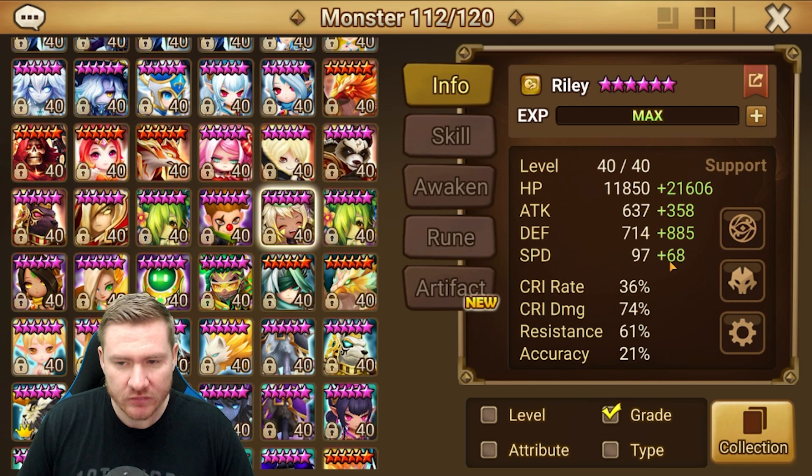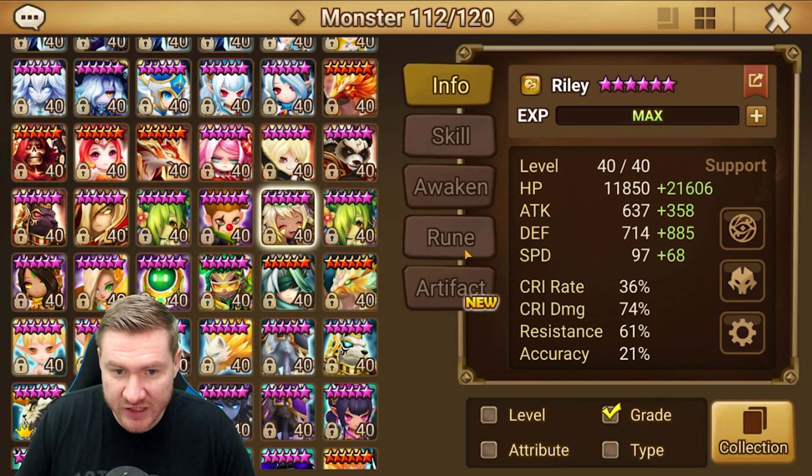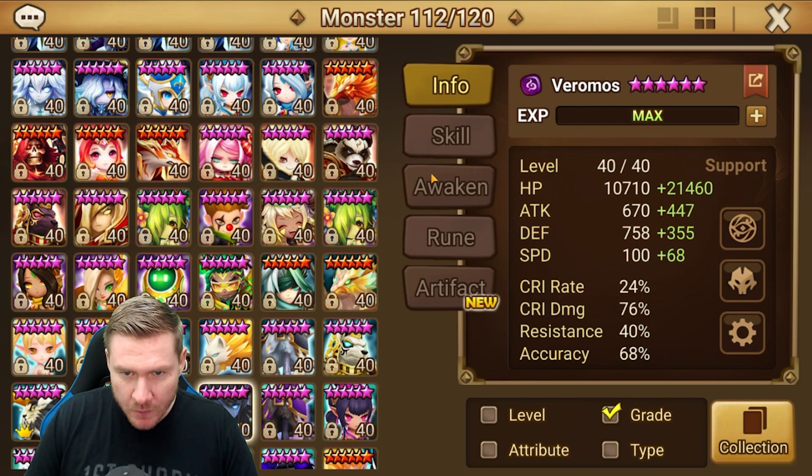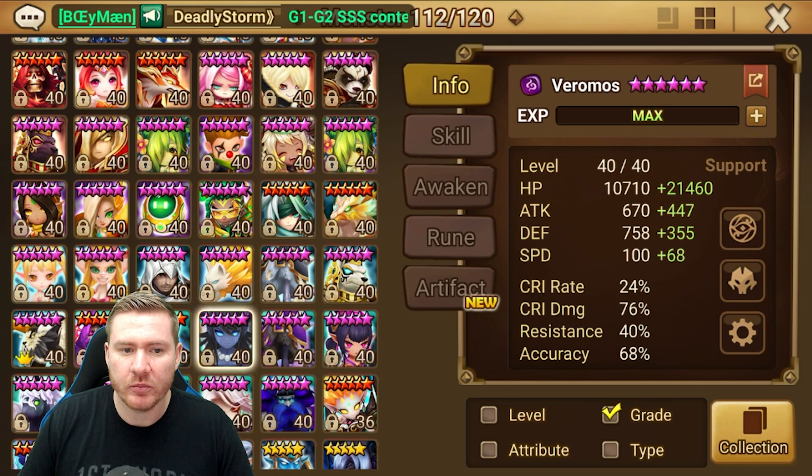Riley is on violent as well — not that fast, looks a lot like my Vero but with less accuracy. Nothing crazy special, but I do have her skilled up. I did skill up Riley and I did skill up Vero. That's the team for Punisher's Crypt.